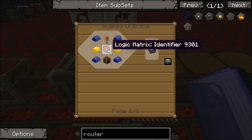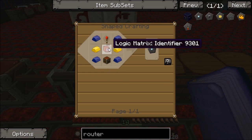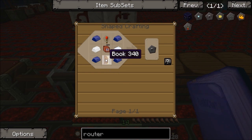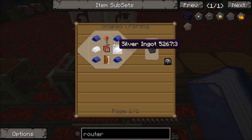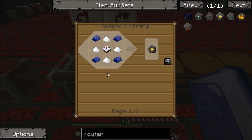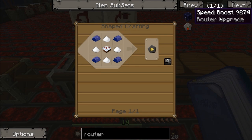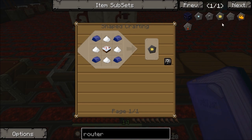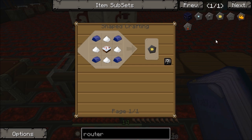The item filter recipe uses a chest, gold, redstone, and an identifier. The machine filter also needs an identifier and uses a book, some silver, and a redstone torch. The speed boost upgrade inserts into machines with no delay. I don't think we'll need that in this but we may - I haven't had cause to use that one yet. It requires some sugar and some cake, and cake requires milk, wheat and eggs.